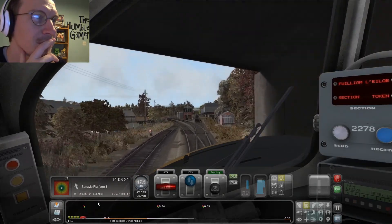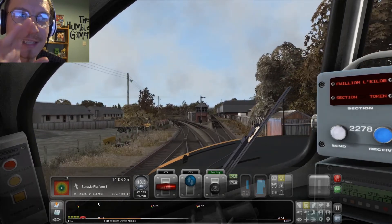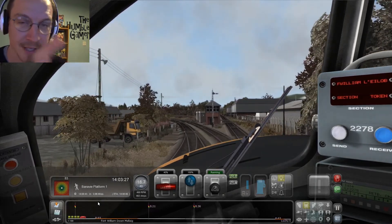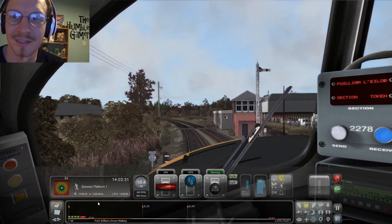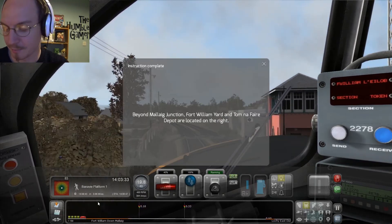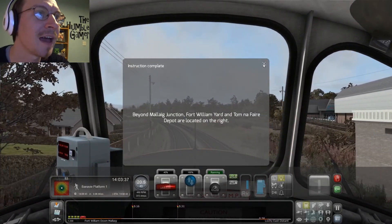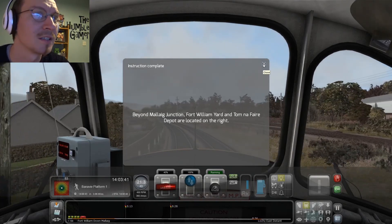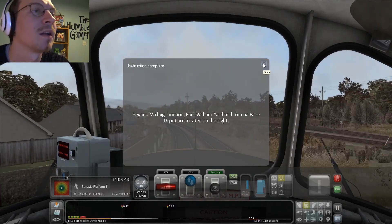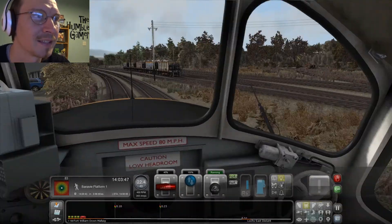This must be Mallaig Junction. I'm also going to try and drive these career modes as much as possible from the cab, so we can see what the engineers would see. Fort William Yard and Tom na Faire Yard — I can't do Gaelic, I apologise — and the depot are located on the right.